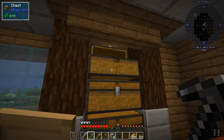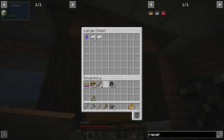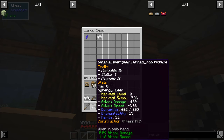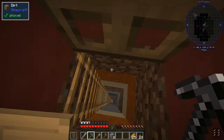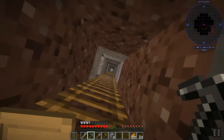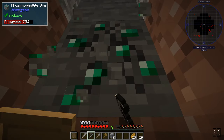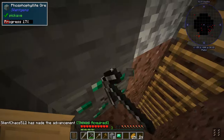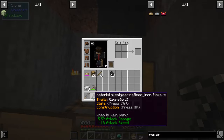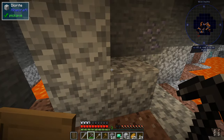Unfortunately this repair kit is full of Tier 1 material, and this pickaxe is supposed to be Tier 2, so we actually need to load it with something like iron instead. I'll just take a little bit of iron down with me. This pickaxe also has the magnetic trait, so it's going to draw in items that I mine. It doesn't do it from a great distance, but it's still very handy.